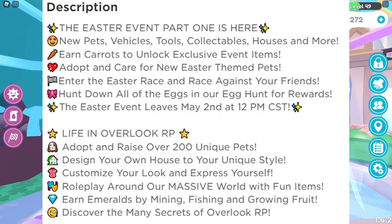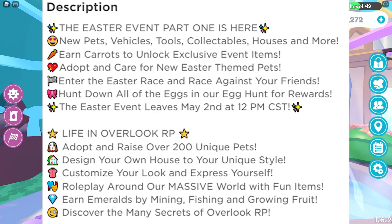Before I start actually playing the game, I want to read the game notes to you guys. The Easter event part one is here, so that means there's many other parts coming. There's new pets, vehicles, tools, collectibles, houses, and more, though I don't think the houses have come out just yet.